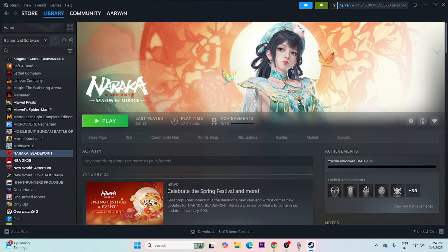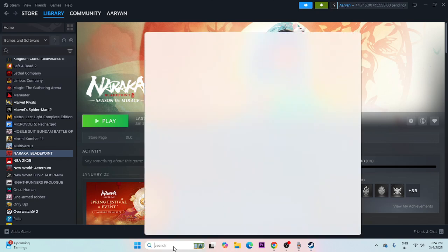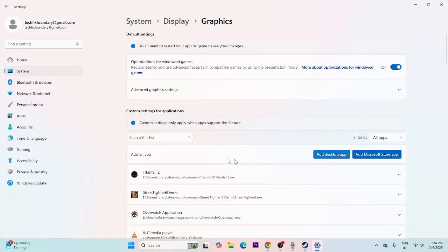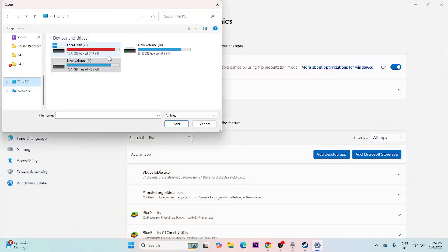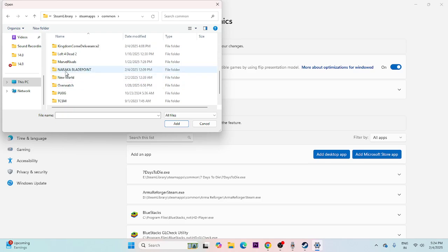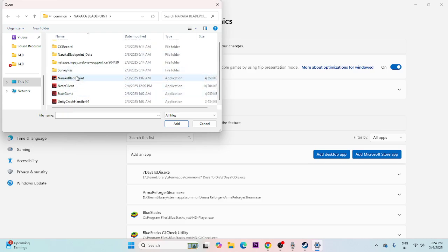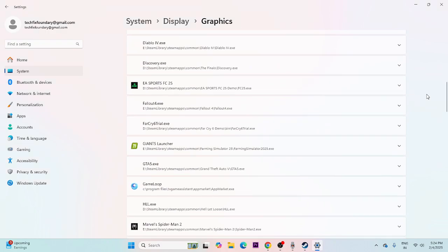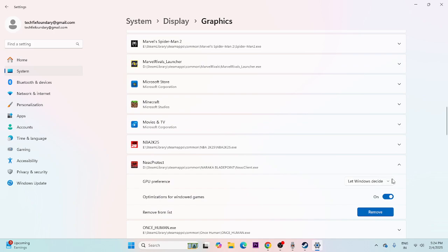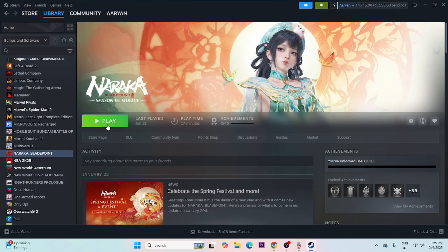Next, run the game on the dedicated graphics card. Search for Graphics Settings and click on it. Click Add Desktop App, navigate to This PC > Local Disk D > Steam Library > steamapps > common, select the Naraka Bladepoint executable, and click Add. Scroll down, find the game, expand it, and make sure GPU preference is set to High Performance. Then close and try launching the game.